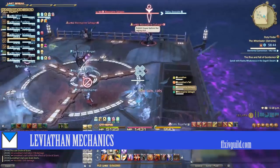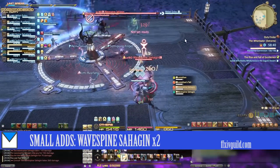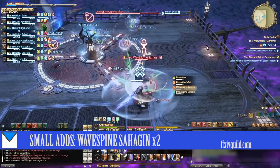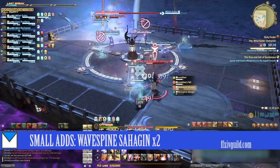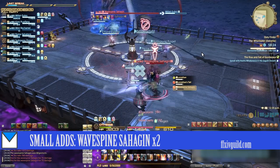Next we have Leviathan's Mechanics. Two smaller Sahagen adds will spawn on the north or south ends of the platform. You can have the off-tank pick both up or let each tank pick one up. They cast Paralysis on a random party member, so don't forget to Esuna. After some time, these adds will start to cast Hydro Shot, which leaves an AoE on the floor and causes massive DoT. You should be able to kill these two adds before this happens.